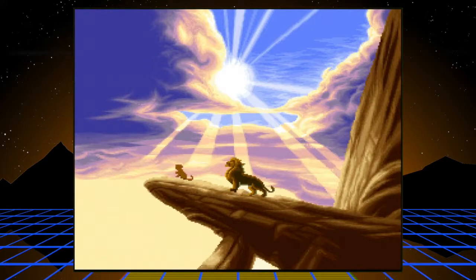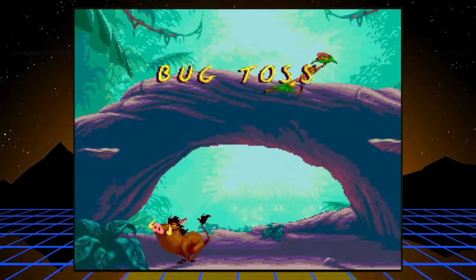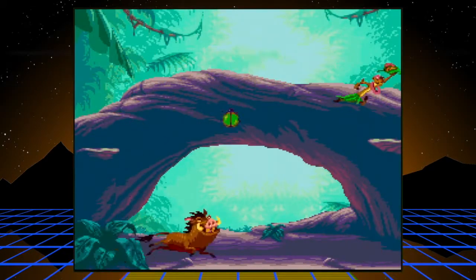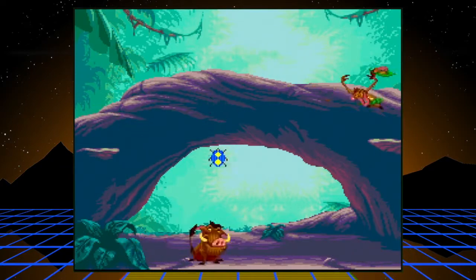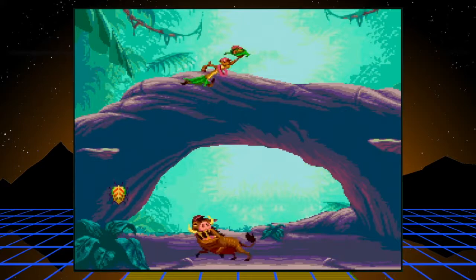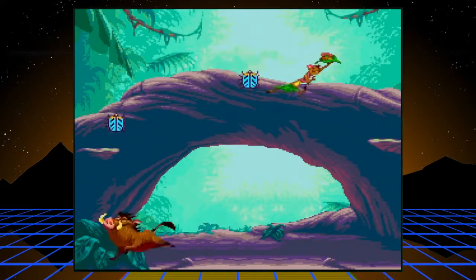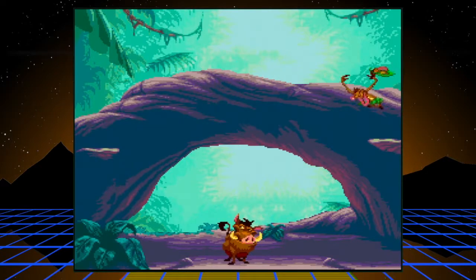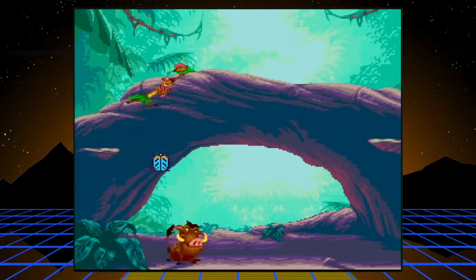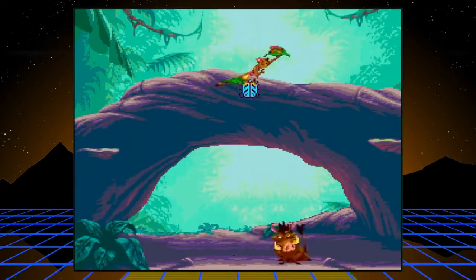Everything the light touches is our kingdom — good old James Earl Jones. Now we get a mini-game. It's your chance to get one-ups and continues. Basically catch as many bugs as you can. It'll try to trick you by dropping a slow one. I think it's 10 bugs per life. It's actually pretty fun.